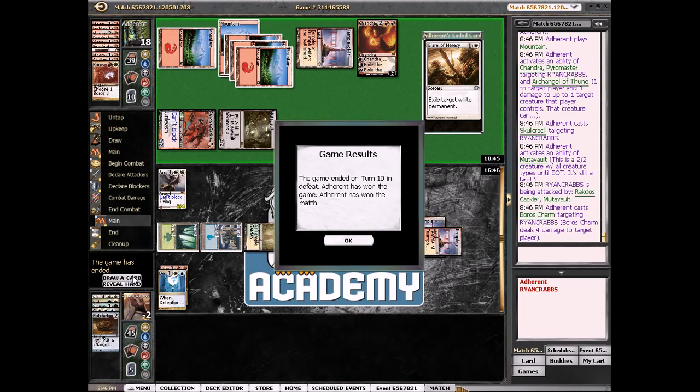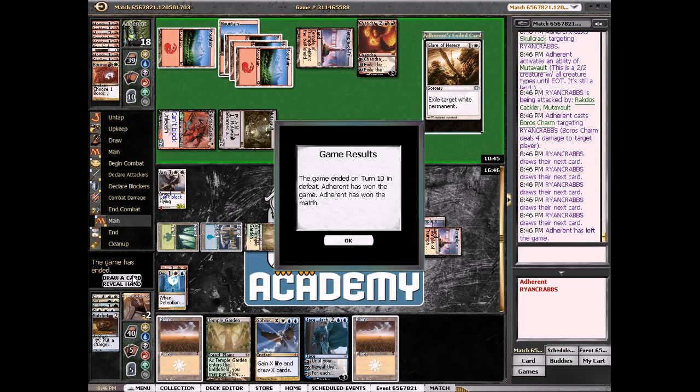Yeah, that's pretty unfortunate — it's like a bad matchup, but we also drew very poorly. Game one we had a very slow draw. So we finished two and two, kind of disappointed. I think we should have beaten the mono-black opponent but we just got mana screwed games two and three. This does not seem like a good matchup — just had very awkward draws against them. I do like the deck though, it's very good and can be very powerful like we saw in the first couple of matches. Thanks for watching.